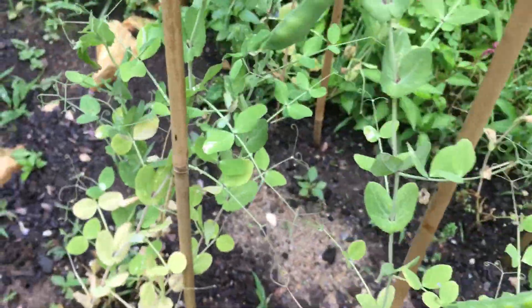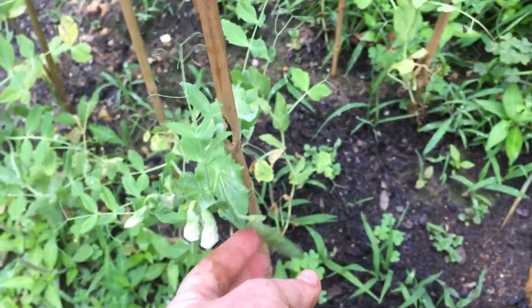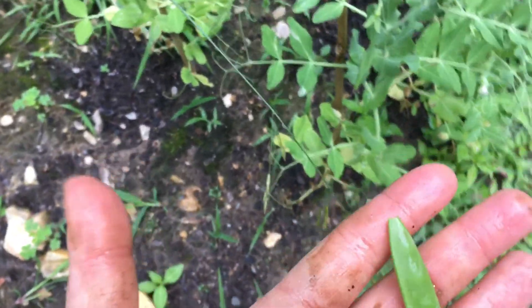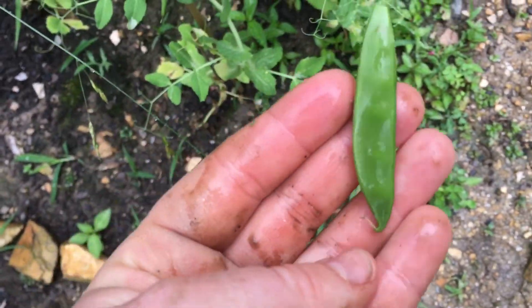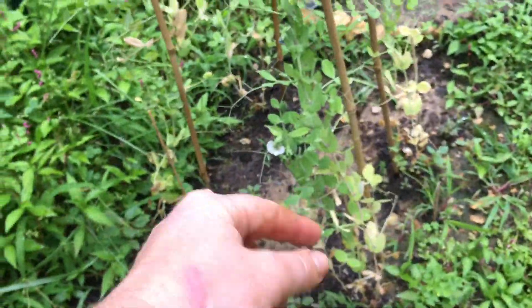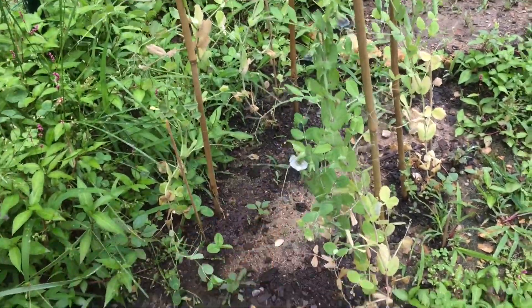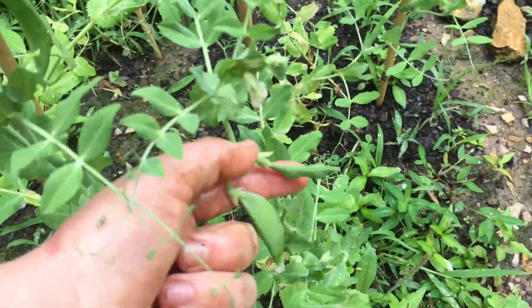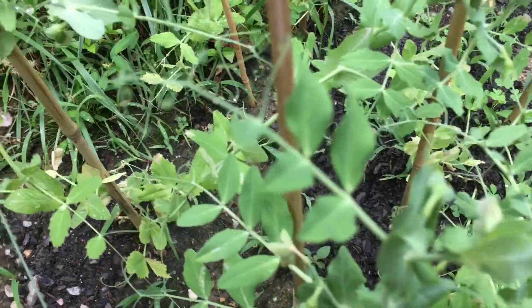Let's see if it gets bigger. I just picked a bunch of these - I was told to pick these as soon as they get big enough. This one right here is a sugar snap pea, and then those ones over there that I just showed you are snow peas. We've got quite a few coming in on here.